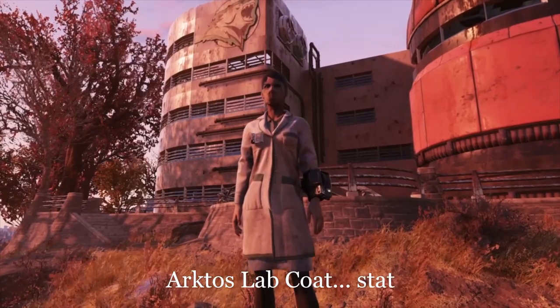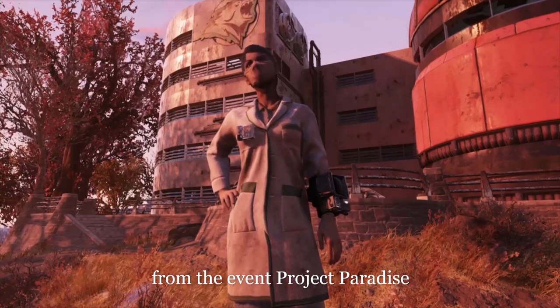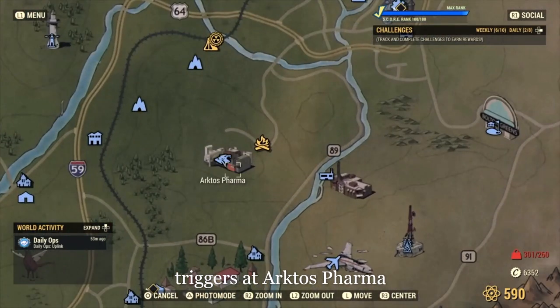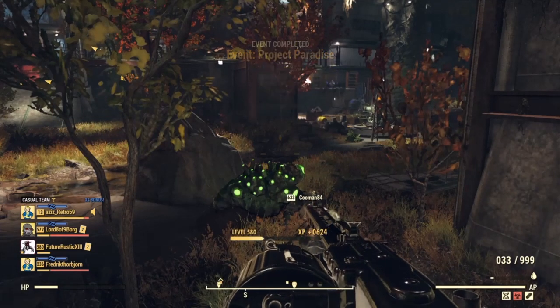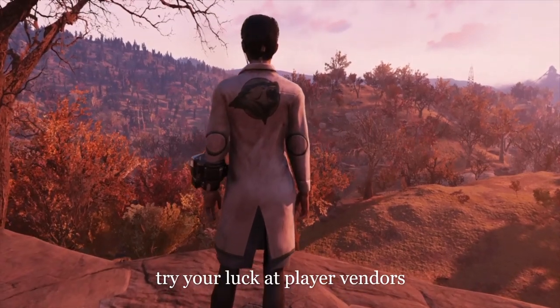Next, I'm going to need an ArtCourse Lab Coat stat. This is in fact a random loot drop from the event Project Paradise, a public event which occasionally triggers at ArtCourse Farmer. You can take your chances with the event, or try your luck at player vendors.